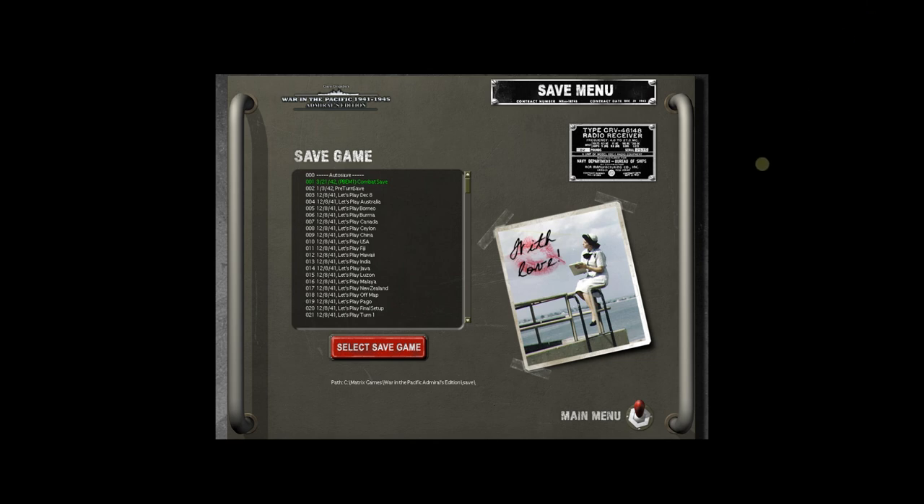Hello everyone, and as always, welcome back to Strategy Gaming Dojo, where we find, learn, and play one more turn of the great strategy games. Today, it's back into the big one — Gary Grigsby's War in the Pacific Admiral's Edition. This is our play-by-email challenge against the devilish Mr. Lodrick, and it is now March 21st, 1942. We are going to watch the combat resolution together and see what happens. Let's get right to it.